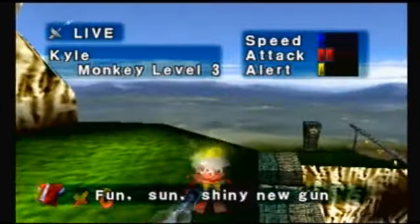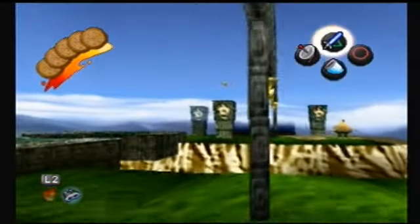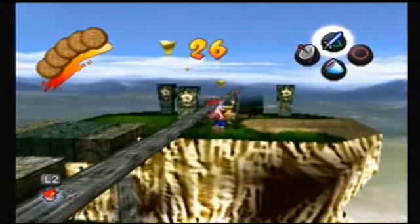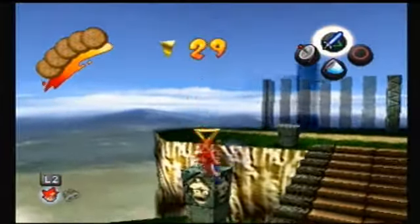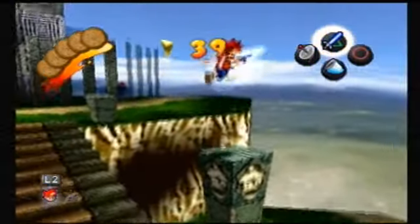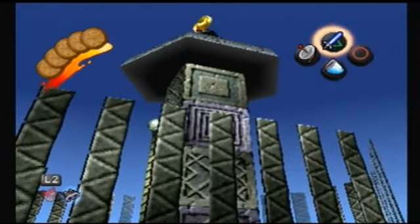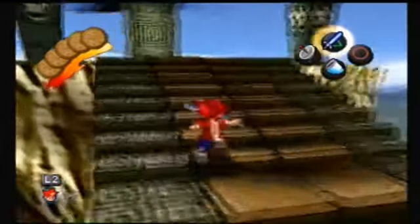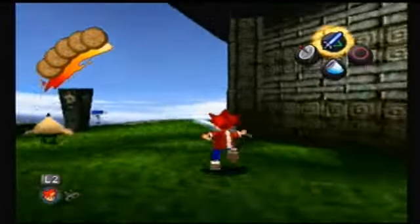There's another monkey right up there - fun, sun, shiny new gun. Nice rhyme. If you actually did want to not be risky, you can easily just climb up here by jumping and moving up like this. If you didn't feel safe platforming, there are like five triangle pieces right here. There's also a Specter Coin right up there - you can't get there yet until you do something else, which I will do right now. We completed this area here, now we gotta go over here.